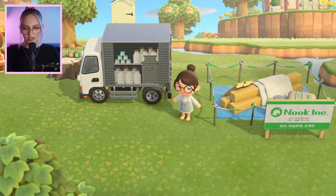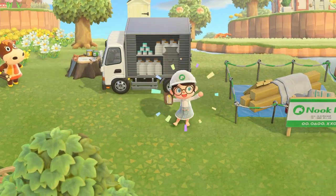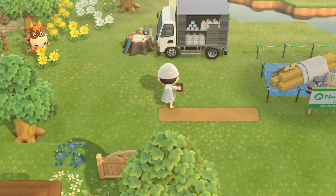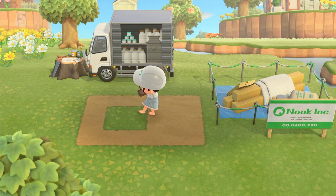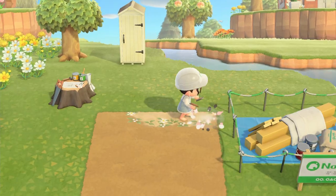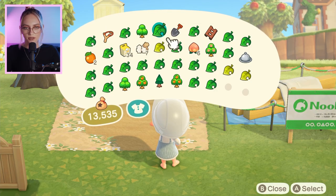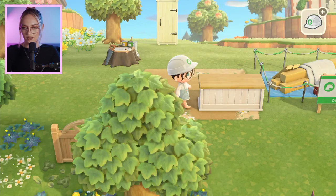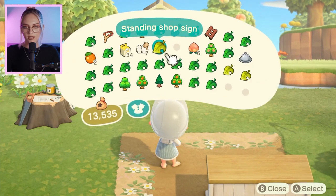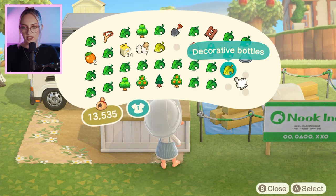I'm probably going to want some custom designs underneath, so it makes sense to do that first. Let's jump into the island designer app. What if I tried the in-game light dirt path with custom designs on top? That might actually be cool. Now where did that counter go? If we have that like there and then the truck in the back, I think that will work right there. Then let's put some of those decorative bottles down here.